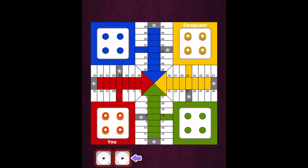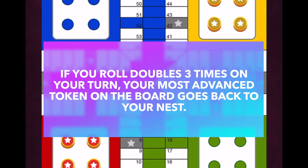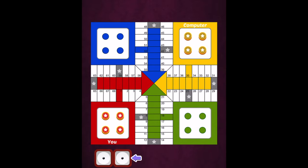If a player rolls doubles, after taking their turn they get to roll again. However, if a player rolls doubles three times in a row on a single turn, then the third double is forfeited and the player's most advanced token needs to be sent back to the nest. So much like Monopoly where the punishment is a third double sends you to jail, Parcheesi sends your most advanced piece all the way back into your nest.